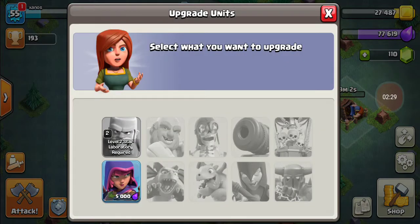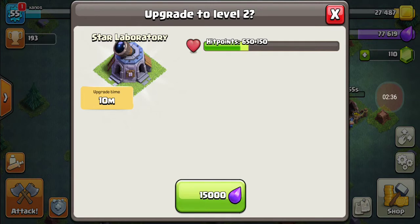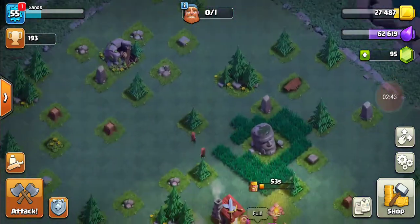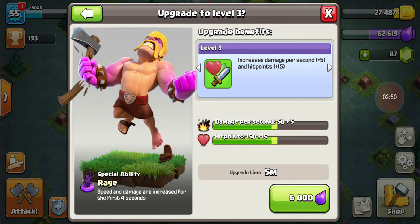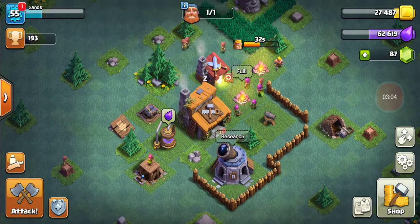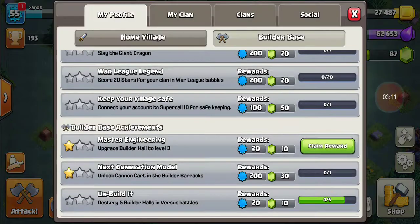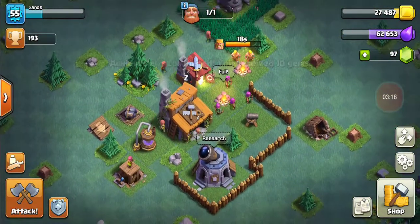I can research some troops — level two star, laboratory required. Can I upgrade it? 10 minutes — sure. Oh, I need another builder. I accidentally spent some gems, but that's fine. I'm just going to speed this one up and upgrade. The upgrade benefits say increased damage per second and unlock special ability 'cloak' — I don't know what that does, but we're going to do a bunch of stuff here before moving back to my normal village. I'm very new to the builder base.